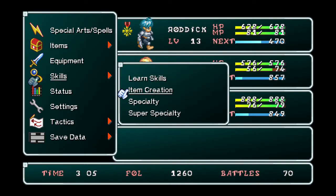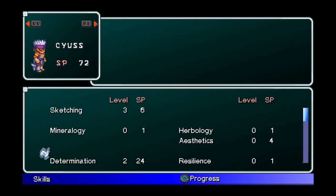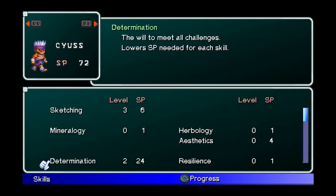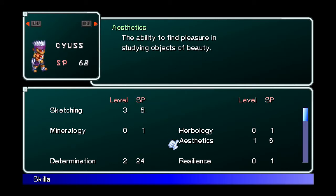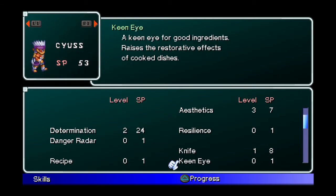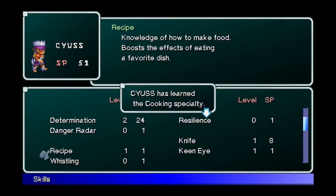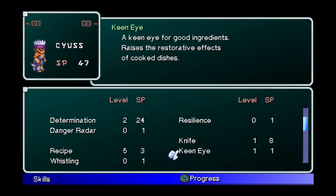Once you've got your items and confirmed that the character you want to use does not have those talents, you'll want to level up the following skills on them. The one you'll absolutely want to do first is Determination — get that to level 2, as this will make everything else cheaper. After that, do Sketching and Aesthetics to level 3, Knife to level 1, Kenai to level 3, and Recipe to level 5.